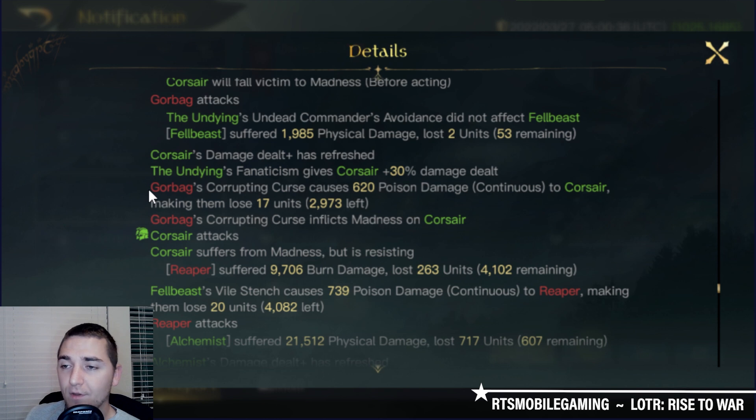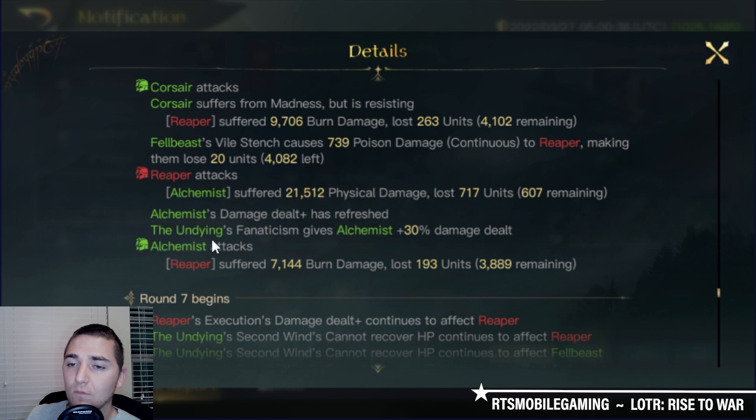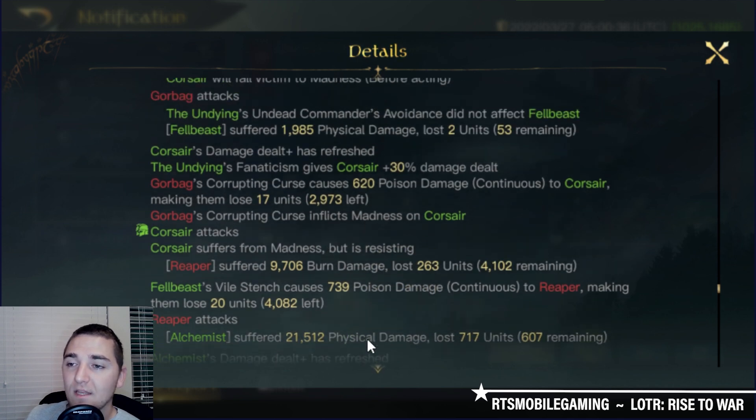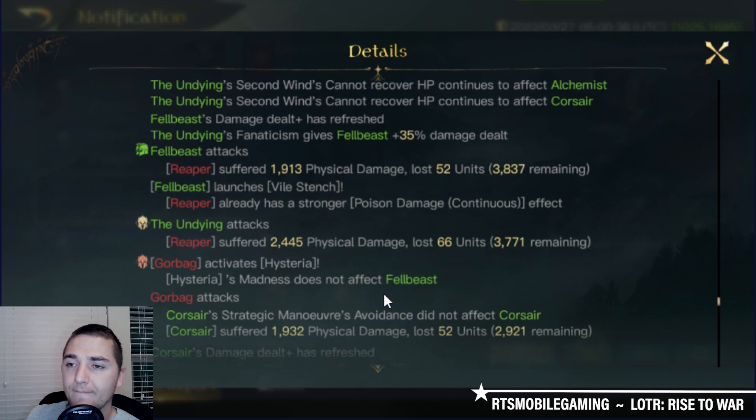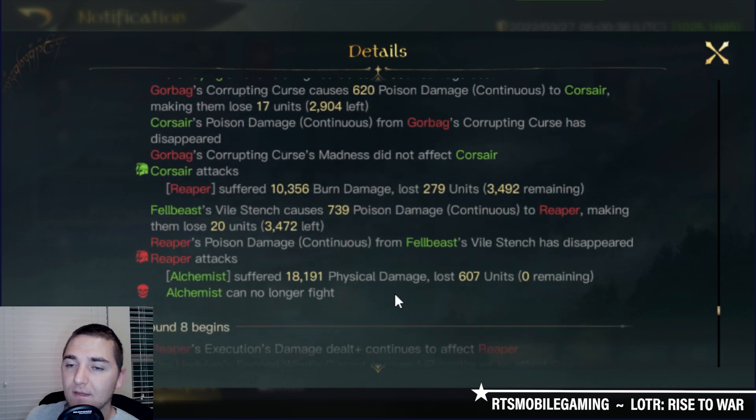Corrupting Curse inflicts Madness on the Corsairs — the R5 ability with one point in it did successfully inflict Madness. Unfortunately, the Corsairs resisted the Madness, which is one of the risks of running Madness. My Alchemists are almost dead. Only Corsairs are alive — I'm almost out of Alchemists. The Felbeasts haven't even taken damage yet. The Alchemists are down at the end of round 7. Corrupting Curse does not trigger on the Corsairs in round 7.